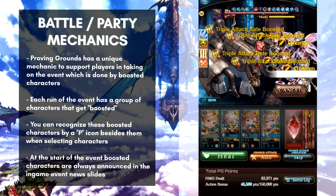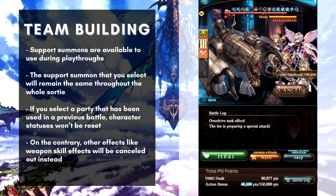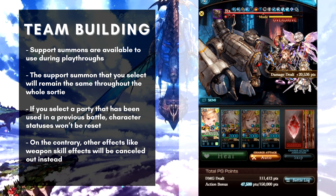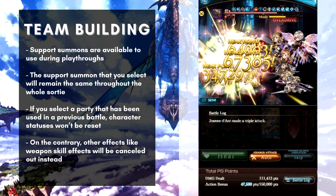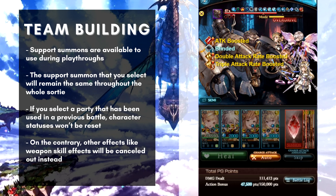You might be wondering about support summons. Luckily, you are allowed to use support summons during your sortie runs. Your support summon is available to be selected at the start of every sortie, just like any other regular raid. The summon you choose will be used throughout the entire sortie, so keep that in mind when picking.